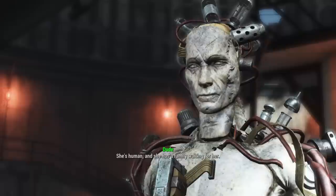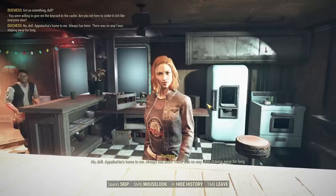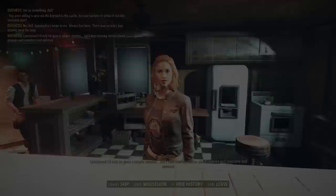Fallout 76 shared some of the pros of Fallout 4's dialogue system, like not freezing time or locking the player into conversation and allowing the player to simply walk away, but is much better because they don't artificially reduce the number of responses, and all the dialogue is fully written out so you know exactly what you're going to say.